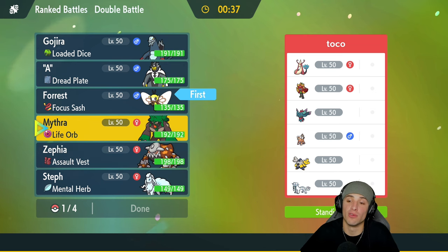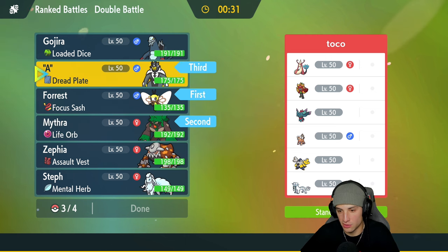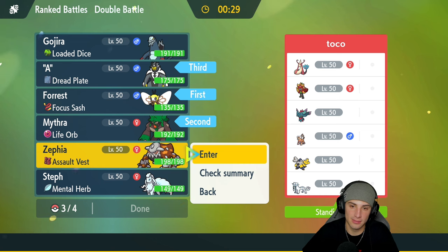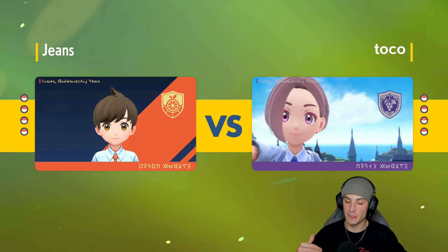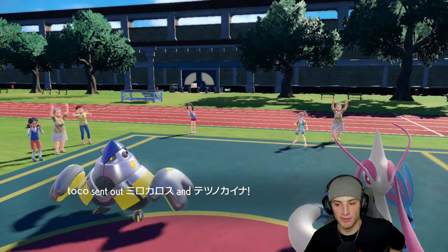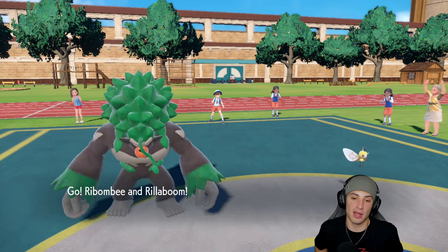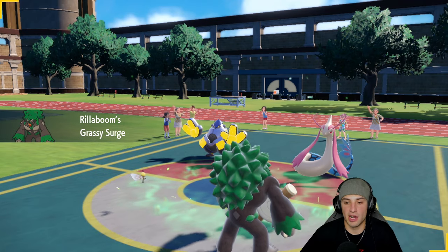I might go Rillaboom just for a nice Fake Out user — I like that a lot. So I'm going in with Rillaboom, Robombi, Urshifu back, and Heatran last. Can't go wrong with Heatran. Locking it in — tired of using Aurora Veil. I could probably easily win this with Baxcalibur and Ninetales popping Aurora Veil like match one, but I'm here for some fun content. They end up leading Milo and Ironhands.